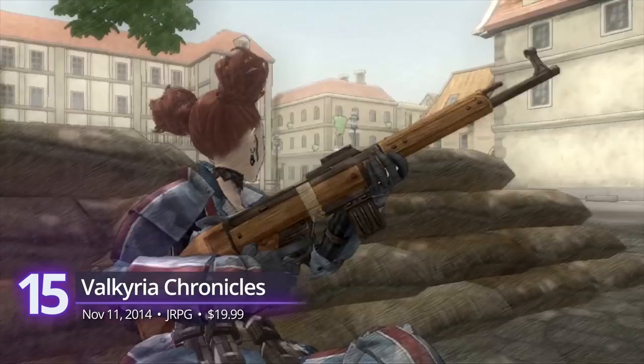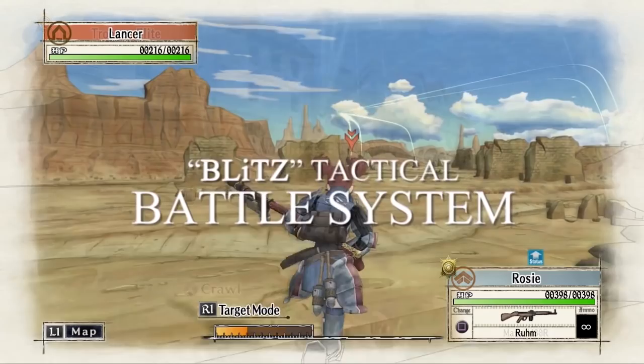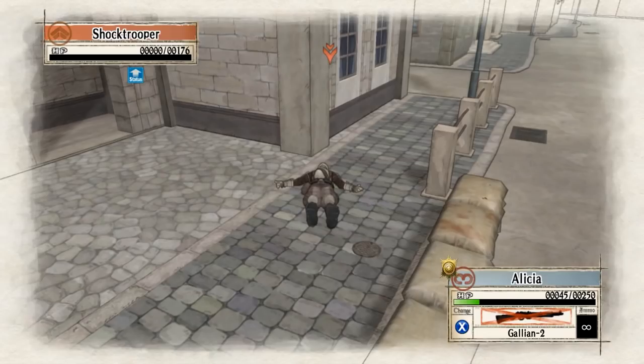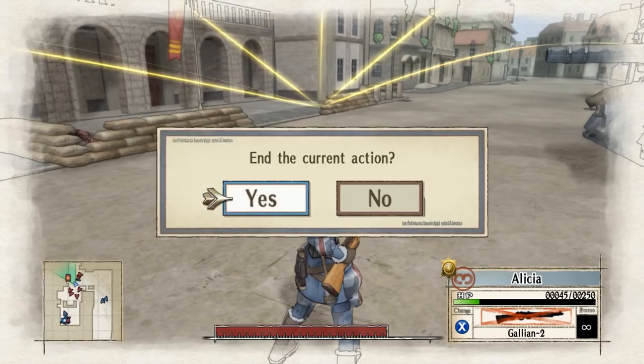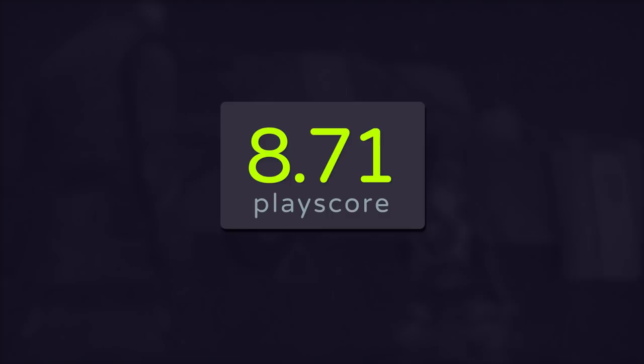Number 15: Valkyria Chronicles. There's not a lot of JRPGs that offer a refreshing realism. This 2008 PlayStation 3 classic depicts the thrills and tragedies of war in JRPG fashion. Put your tactical wits to the test with the game's unique Blitz combat system, where you move your characters in the battlefield in real-time but with a turn-based twist. While the action of its hybrid gameplay is already a strong selling point, Valkyria Chronicles really drives it home with a gripping narrative told in their gorgeous art style. It has a PlayScore of 8.71.